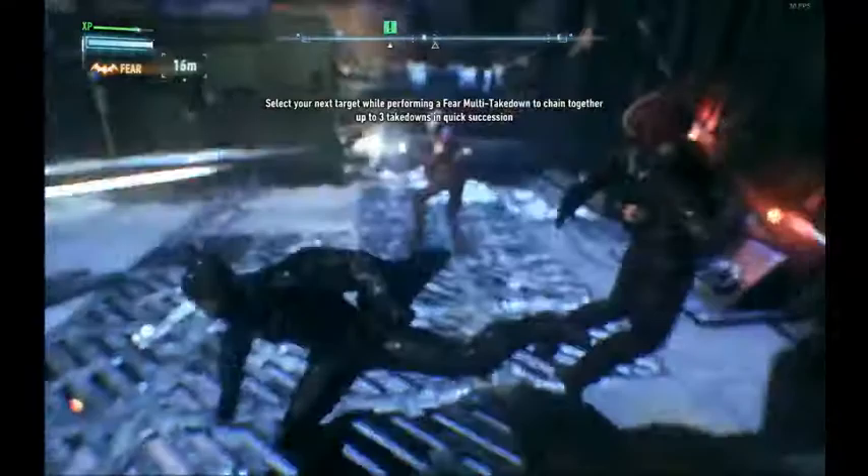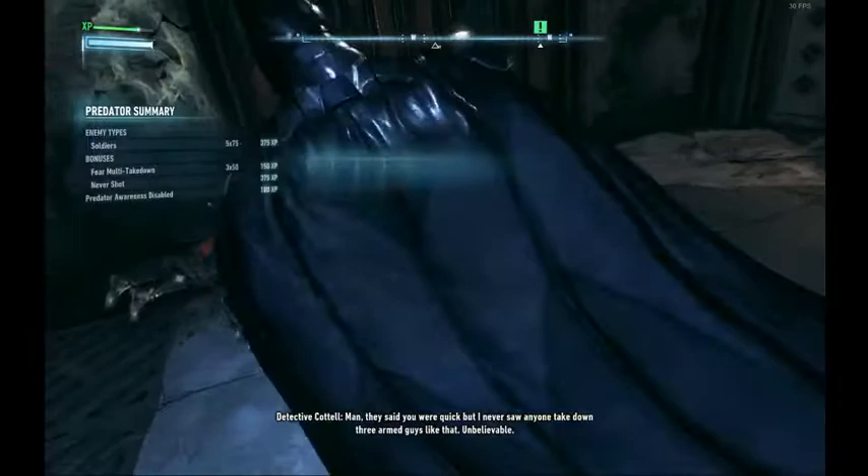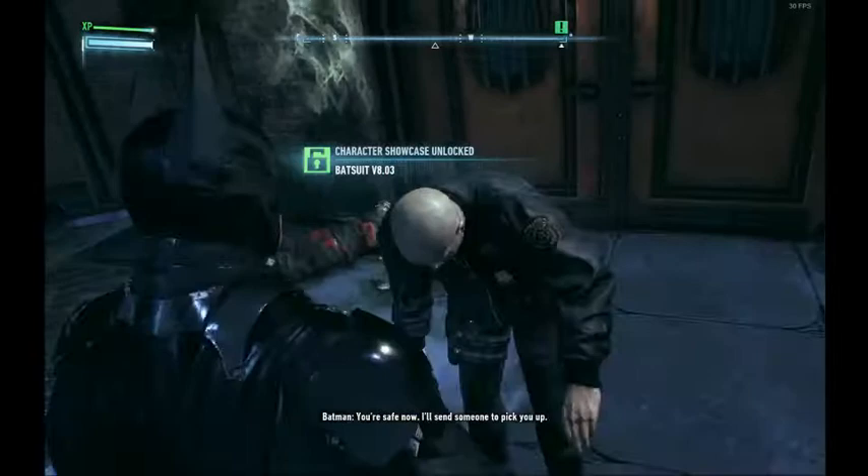We do our fear takedown and rescue the hostage. Gordon says he never saw anyone take down three armed guys like that. Batman tells him he's safe and sends someone to pick him up.